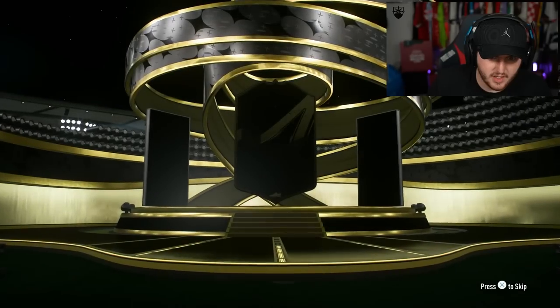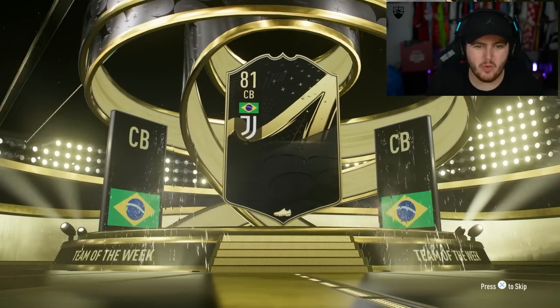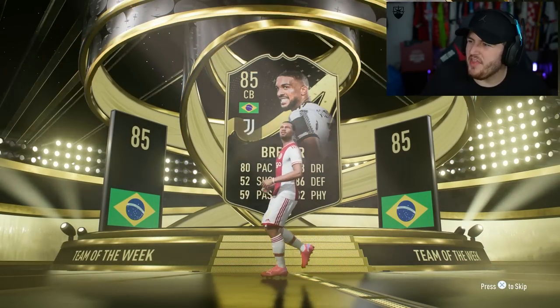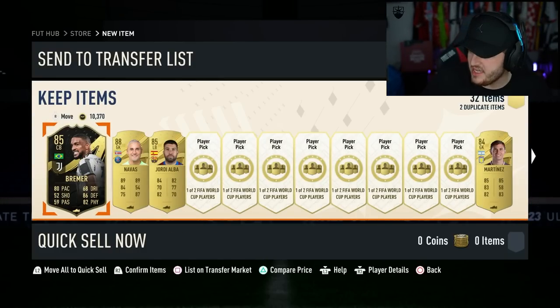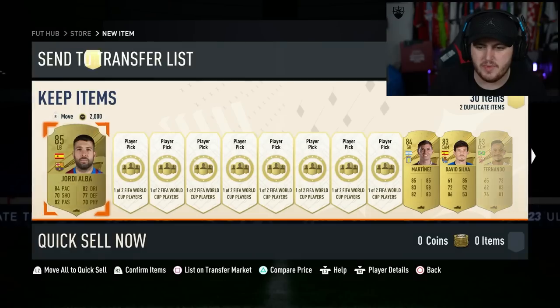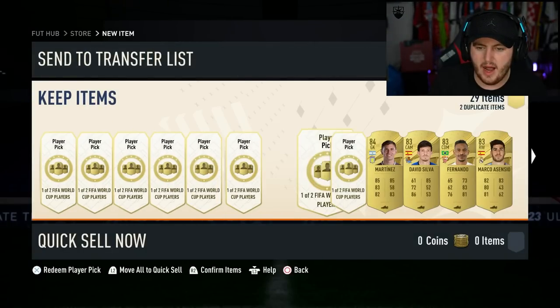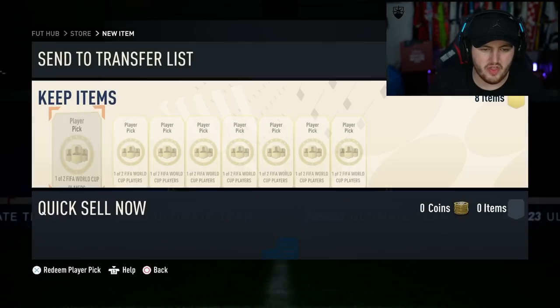100k pack number three - informed walkout, this could be good. Bremer, Brazil - is he worth anything? Cheeky little Keylor Navas there as well, and an 85 Jordi Alba. Not too bad. Informed Bremer is worth about 12k - not ideal. We'll list up items that are worth a bit, got some Emi Martinez as well. The rest just aren't really worth anything - discard the rest.